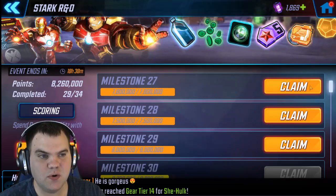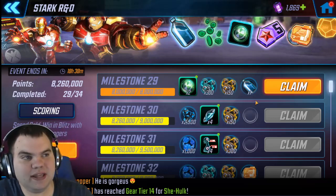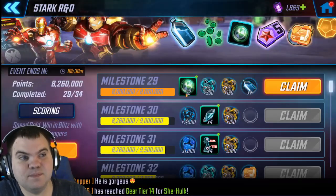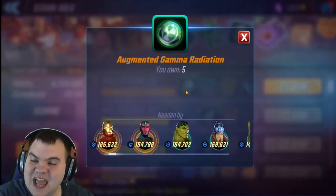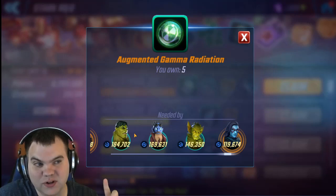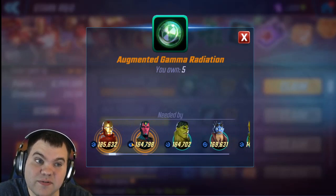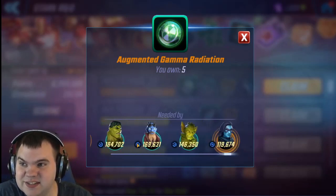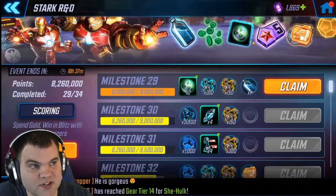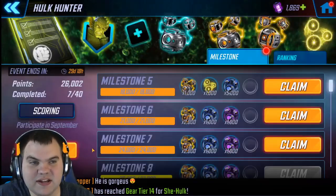You only need to reach milestone 29 — anything beyond that is gravy. Milestone 29 gives you the imperfect serum, which you need for the monthly event, but more importantly you get teal augmented gamma radiation. That's a huge deal because two of your gamma characters — Hulk and Abomination — require it, and you may even need it for Red Hulk. You could also use it on Bionic Avengers if you want to push them to the next tier 16 step, so use them on gamma characters first, but it's very versatile.